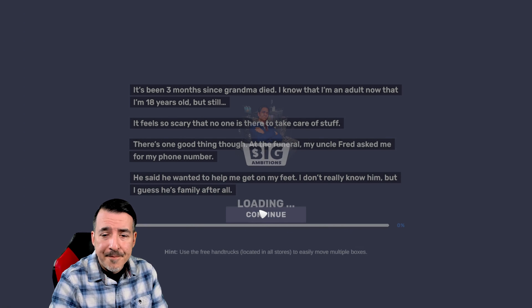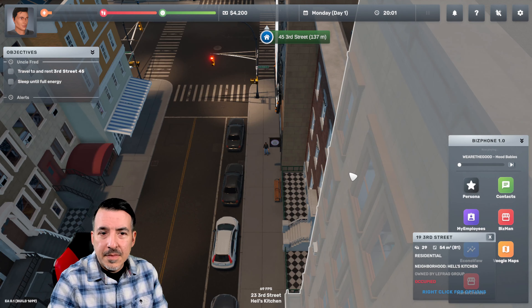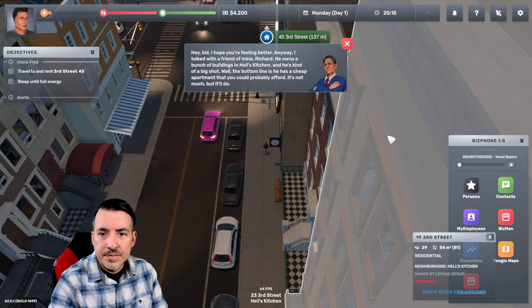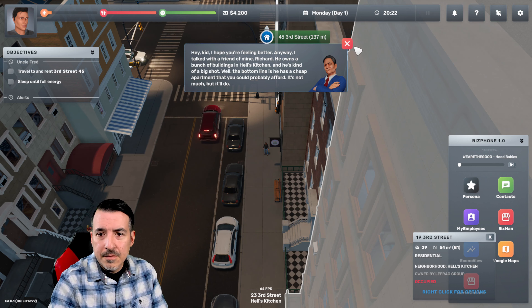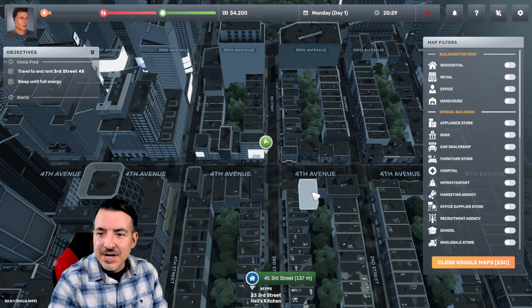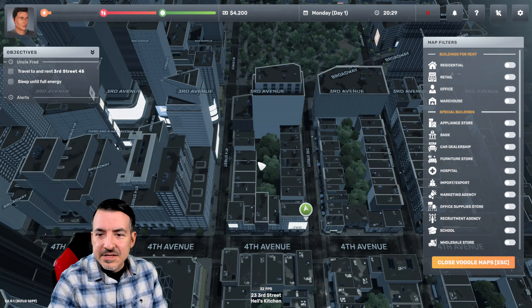Here's how the storyline starts out. You're going to get introduced to your uncle, who's going to give you a little bit of money to get started and talk to you on the phone and give you some information on what to do. So Uncle Fred's going to call. He says he talked with a friend named Richard who owns buildings in Hell's Kitchen and has a cheap apartment you could probably afford. So right off the bat we are in Hell's Kitchen. There are several neighborhoods and you can click on Voogle Maps to see the neighborhood we're currently in.